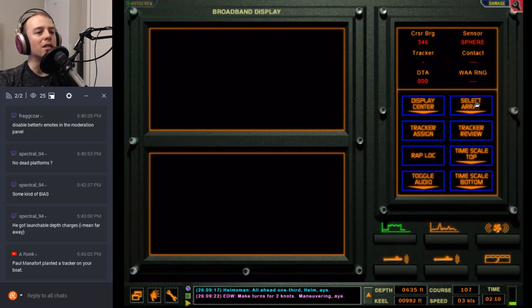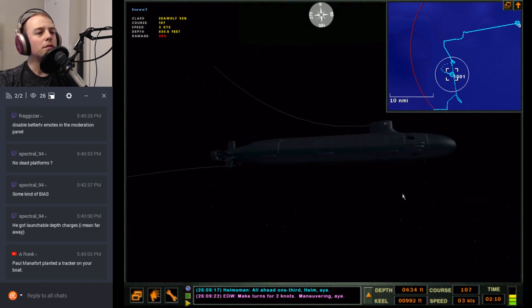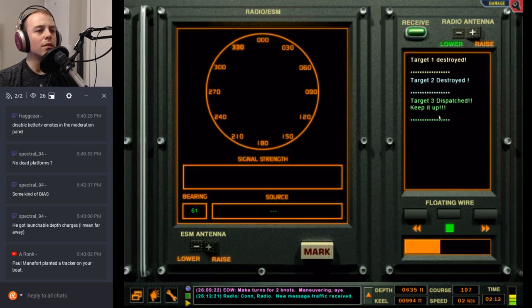I'm going to drop that solution — it's no longer valid. Do I need to launch from further away against this Kirov? I don't know what to do. I wish the replay was a little more powerful so you could trigger 'oh, this is what this guy just had to do.' There's a debugger mode but I don't know if I want to play on that. Con radio: new message traffic received. We didn't get the Kirov — okay, well that's better progress than last time.